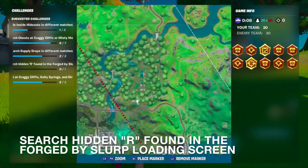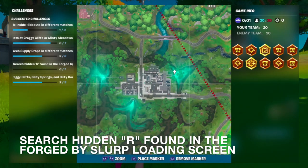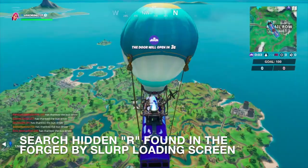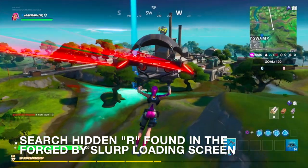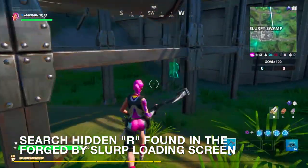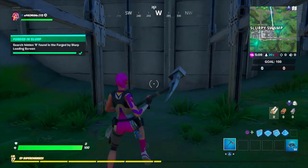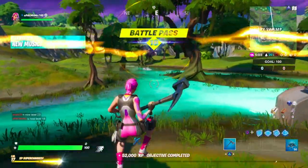Alright guys, I'm going to show you where this missing R is. Go to Slurpee Swamp — it's going to be right at the corner of this aqua colored area, right here. It's on enemy side but we're going to try it anyway. It's going to be right on top of the sewer, right over here — you guys see it? There it is. So right now I have the F-R, obviously because I skipped the second week, but I will be getting the O — don't you worry.